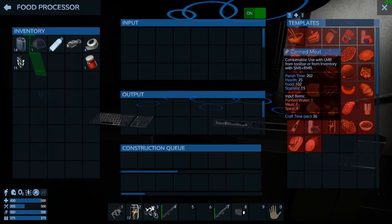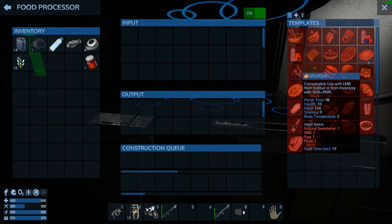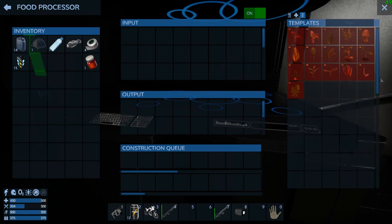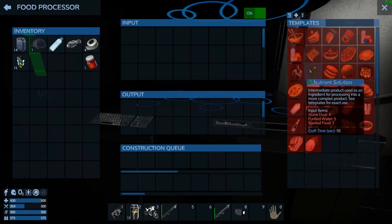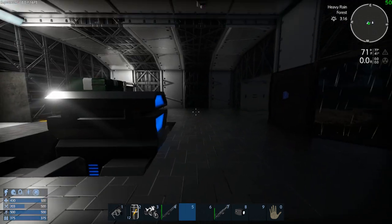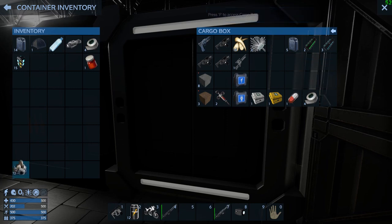Canned meat - which makes sense - has a long perish time. We just need meat, spice, and purified water. The meat will be easy to get as we start actually killing some stuff. But this is what I really want - stone dust, purified water, and spoiled food, all of which we have. Because we had stockpiled all our spoiled food knowing we'd be able to use it.